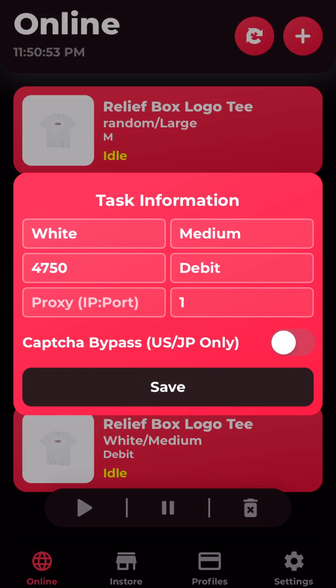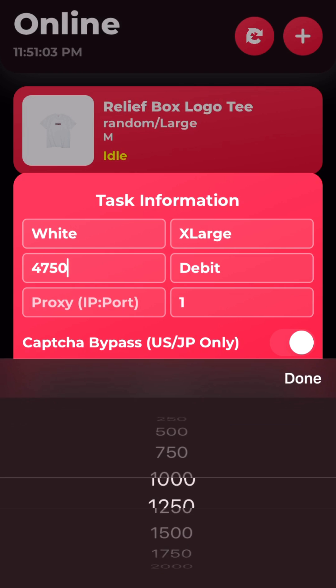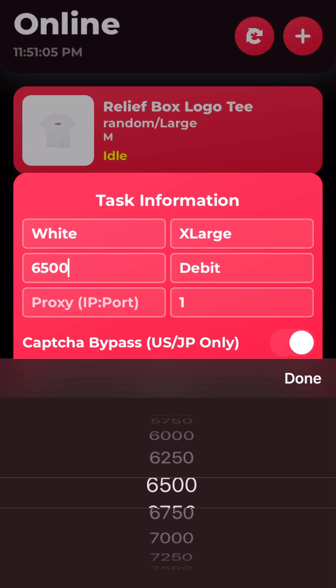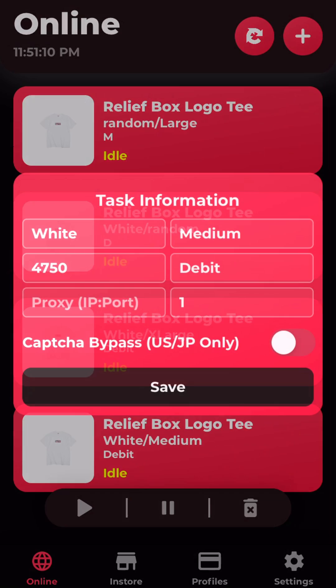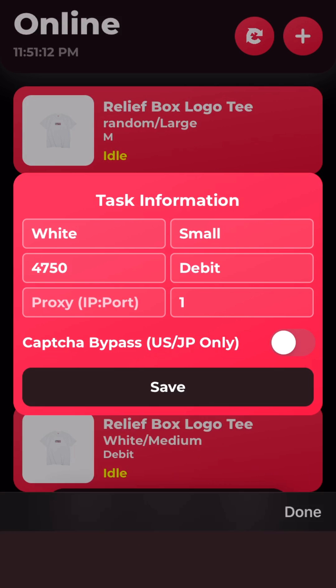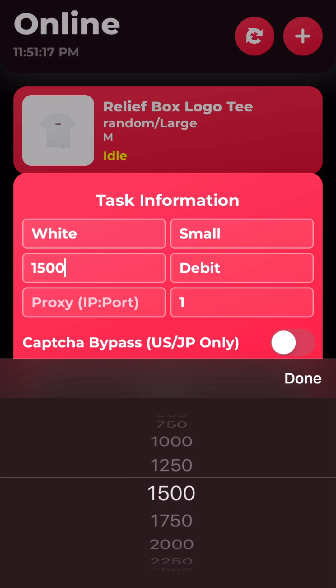I'm going to turn on capture bypass just in case it works as a fluke, but I'm not expecting this task to give me success. This task I'll leave as white extra large, with a really conservative delay of 6500 milliseconds in case bot detection goes ham. Down here, I'll run one task for white small with a really low delay — let's say 1500 milliseconds. Let's say bot detection doesn't work at all, this is going to be an easy cook, but the chances of cooking this are really low.